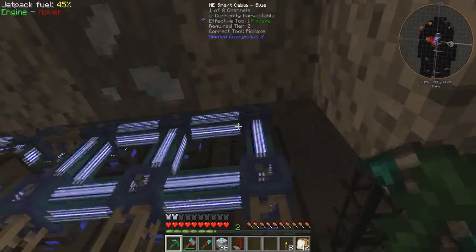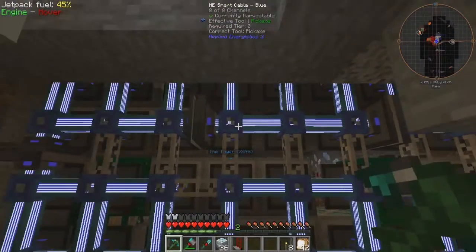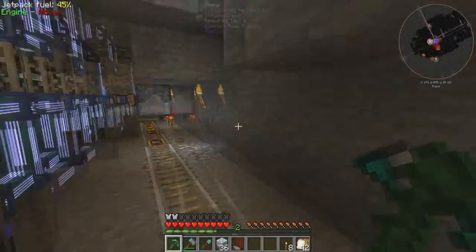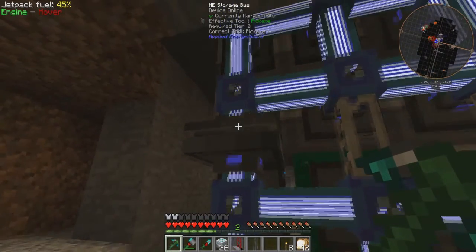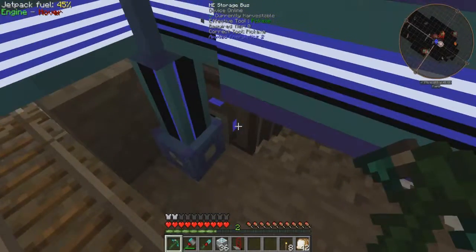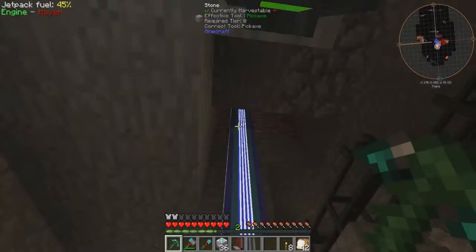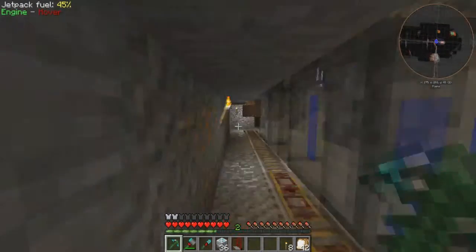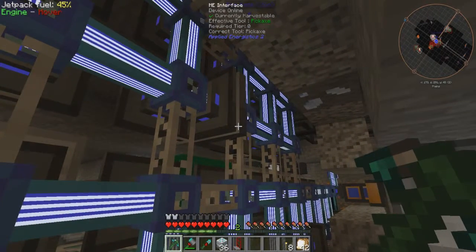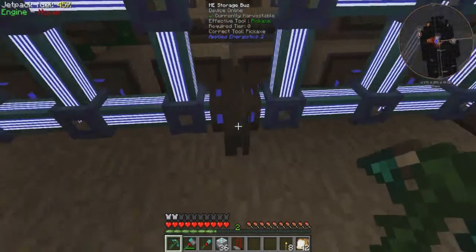I have to go around the back to show you this. So you have these quartz fibers — these provide power to these systems, that's all they're for. I'm also using them as cable anchors, because they're relatively cheap to make and they look nicer. These are the important things: you have an interface and a storage bus. The way it works is the main network is connected to the interface, and then the sub-network is connected to the storage bus. Wait — I think I've got these two the wrong way around.